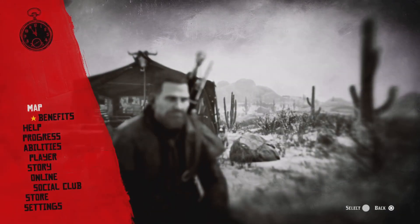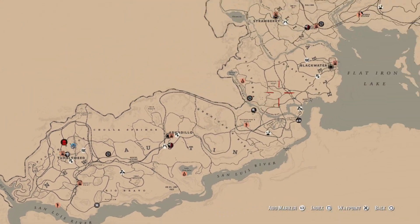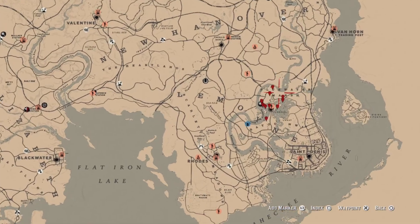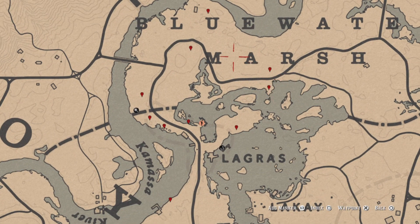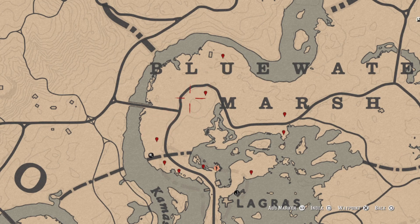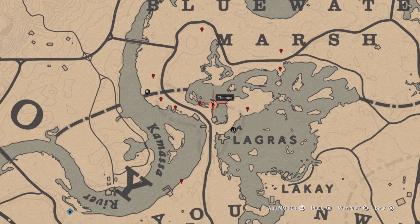For five oleander sage picked, going back to the map I'll show you where you can find some oleander sage. They're going to be over here just north — these five up here. Once you pick five, that challenge will be completed.